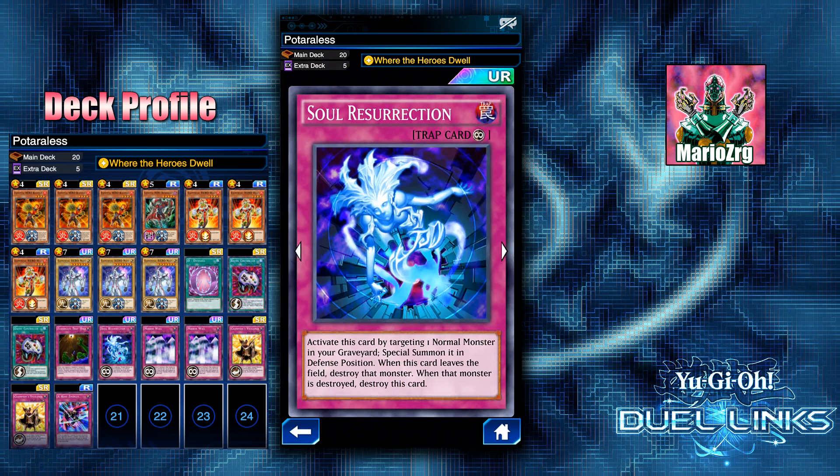As a replacement I run Soul Resurrection, which I really like. Same thing — you can special summon a normal monster from your graveyard in defense position. Most of the time you want to activate this during your opponent's end phase so that when it's your turn you can flip it to attack mode. I wouldn't run two Soul Resurrection because this deck has a lot of back row, so one Soul Resurrection and one Over Soul, or two Over Soul if you want.